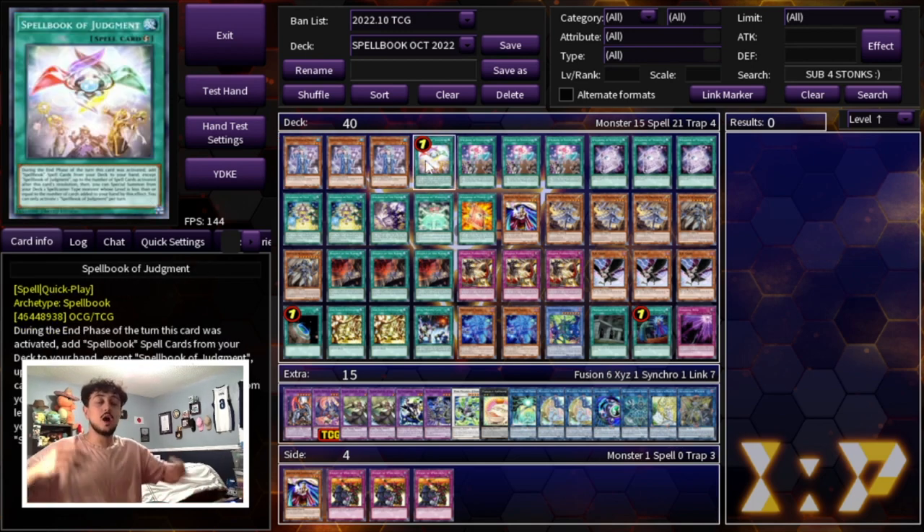On normal summon, Spellbook Magician of Prophecy lets you add any Spellbook card from your deck to your hand, so of course we're playing three. We're playing one of the newly unbanned Spellbook of Judgment. This card is insane. If you're resolving this and activating two or three Spell cards after that, you're going to be in such a good position. In the end phase, you're going to get to add a lot of cards to your hand, so on turn three when it comes back to you, you'll have so much advantage.